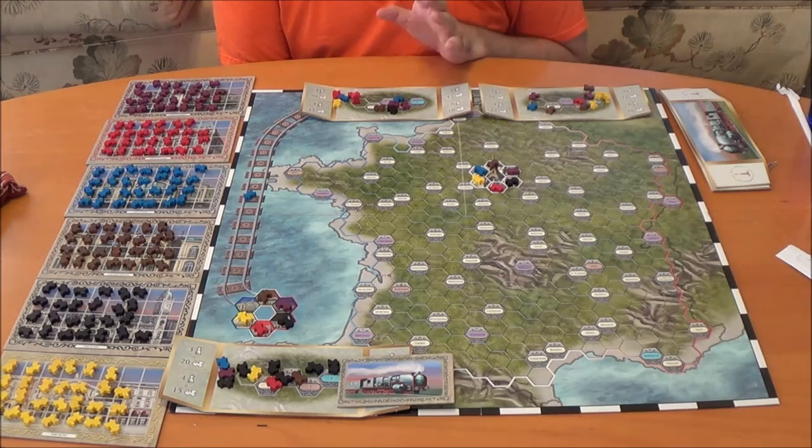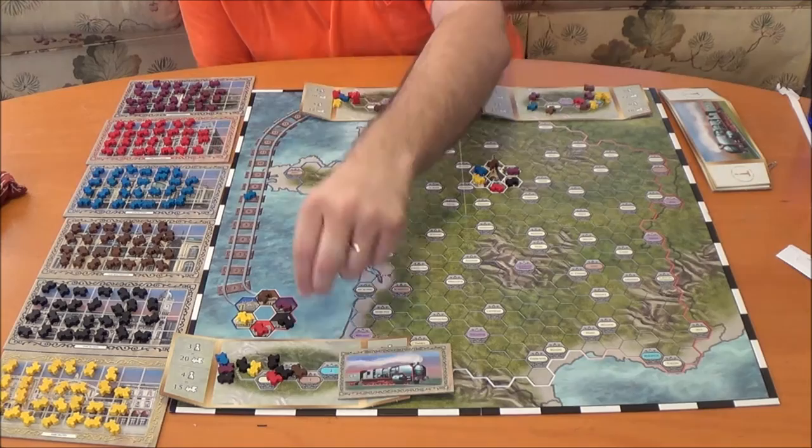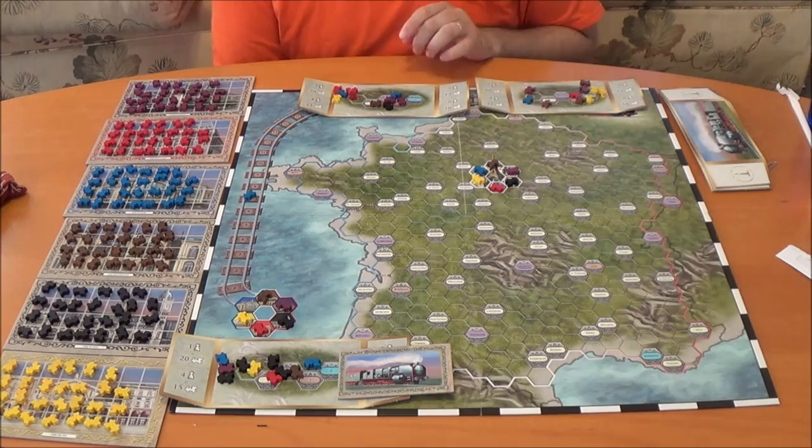That being said, it also hurts the amount of trains that are on the board, so that can sometimes hurt a little bit as far as how far the network actually extends. The second action you can do, outside of the trading, is going to be placing between one and five trains of a specific color. So let's say this player — they're mostly pretty well invested into black — let's say they're going to grab five black trains.